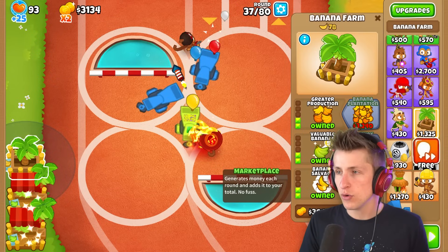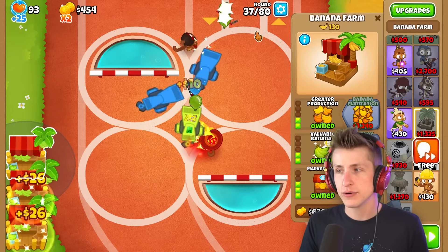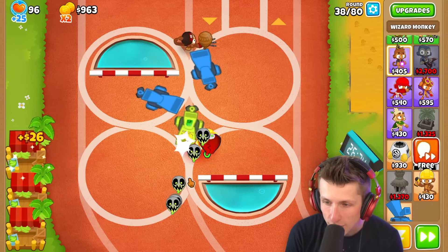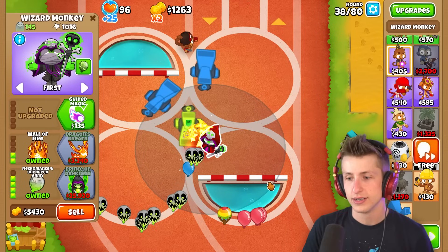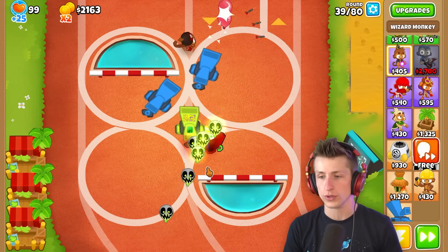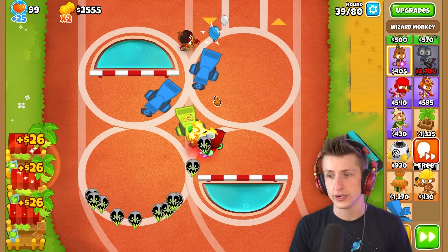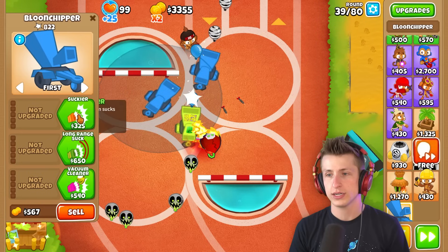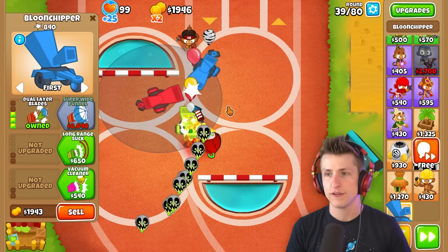We're gonna have to go up against a MOAB very soon. Give me Shimmer. By the way, I got the new Necromancer balloons — they look super cool, I actually think they're so good. Will I be able to deal with this? Probably not. We're gonna get this guy and I want Super Wide Funnel. I need $8,000.